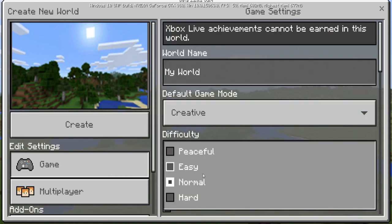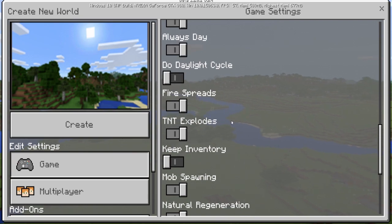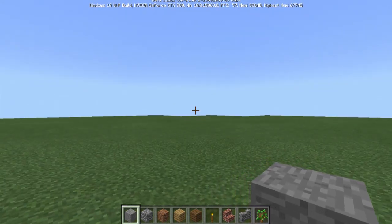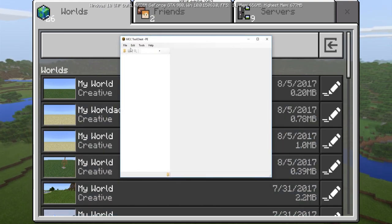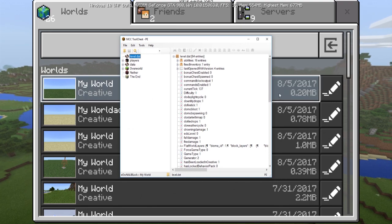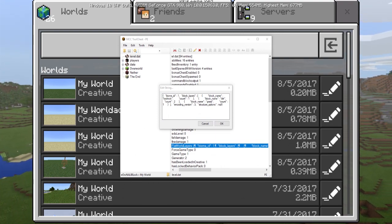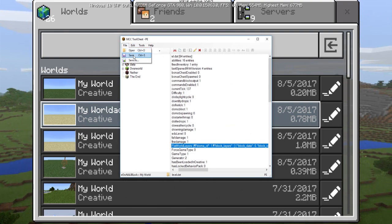I'm going to show you guys something really crazy — just stay in your chair and don't freak out. I'm going to make a brand new flat world with Always Day on and mob spawning disabled. Once it spawns in and I save and quit, I'll open it in MCC Tool Chest PE, go into level.dat, then Flat World Layers, and paste in a special string that Redstone Crafter made — then File Save.